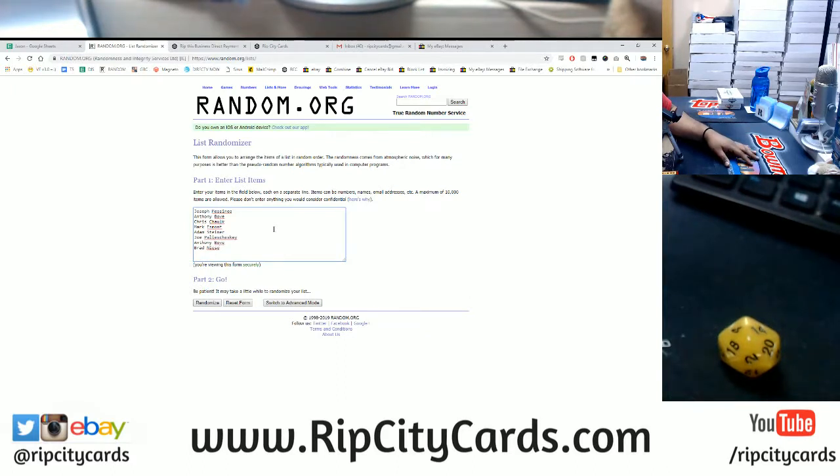Either way, let's go ahead and random the names. Then we're going to random the divisions, and then we're going to match them up — going 14 times.